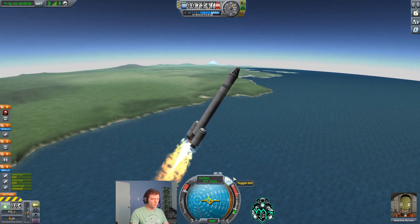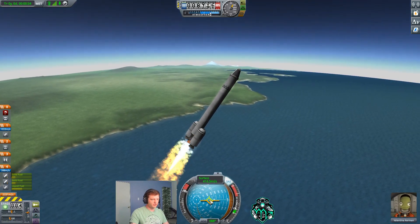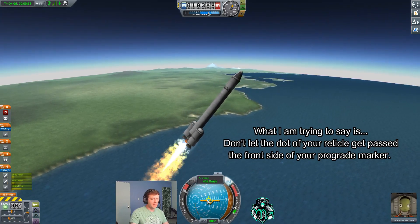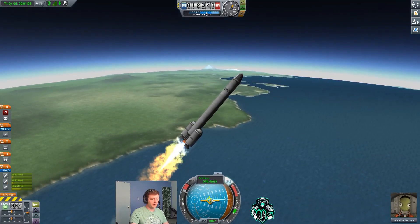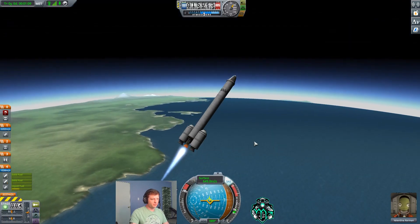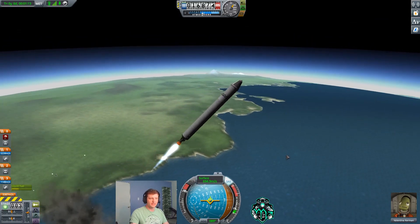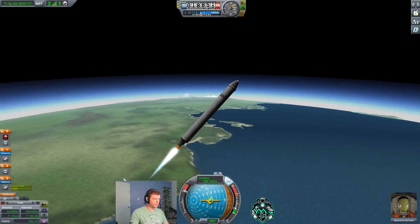You don't want your directional marker to go outside of your stability assist — your prograde marker. And there we are, we're at 45 degrees. Those boosters have gone out so we're going to get rid of them and shed the weight. The next thing I'm going to do is switch over to maneuver mode.